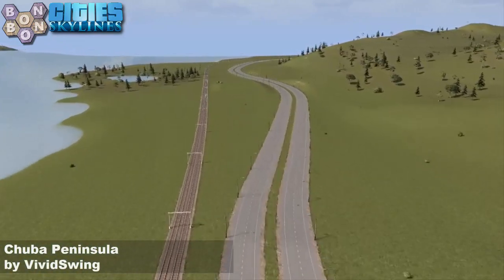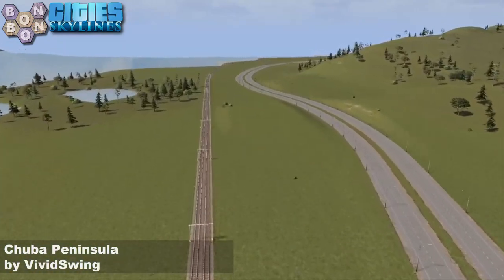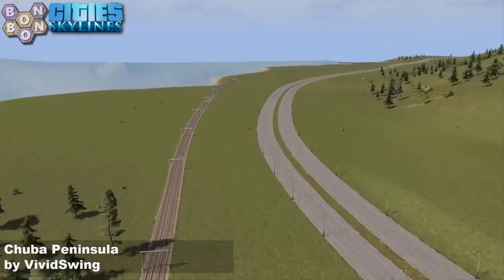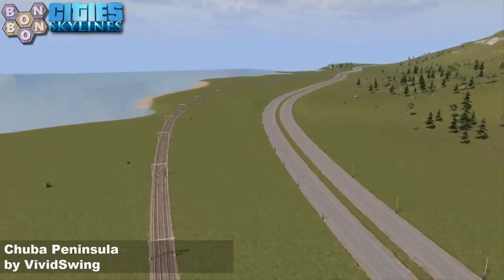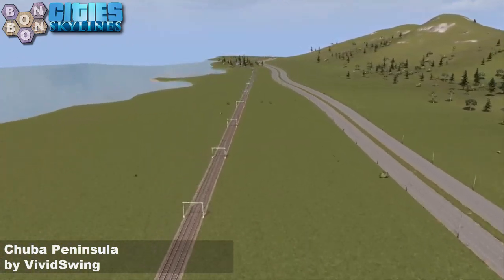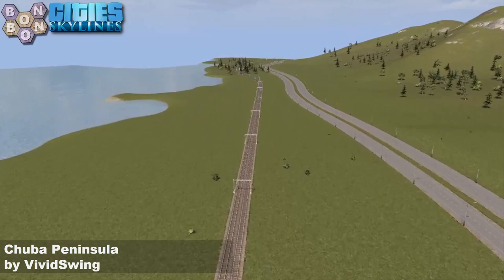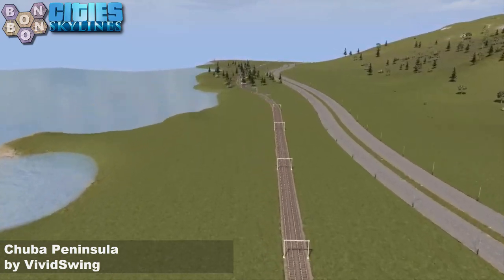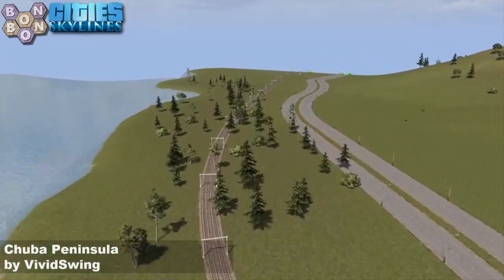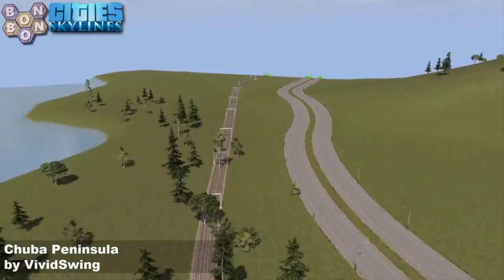We'll be heading off towards the edge of the map in a moment. When we do that, we'll take the intermission, come back, check for the shipping, check for the water flow. I'll show you a few notable areas on the map, as always skipping from location to location. I just really like this map. It's kind of like an island map but with a connection — which is a peninsula, really. Edge of map, here we go.